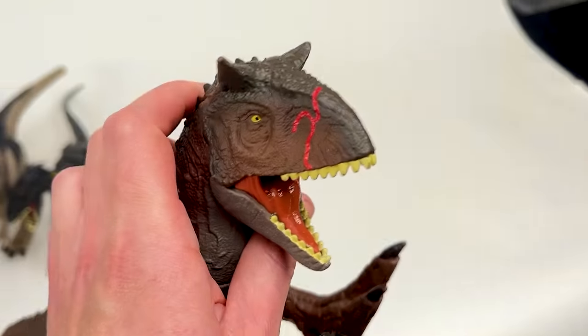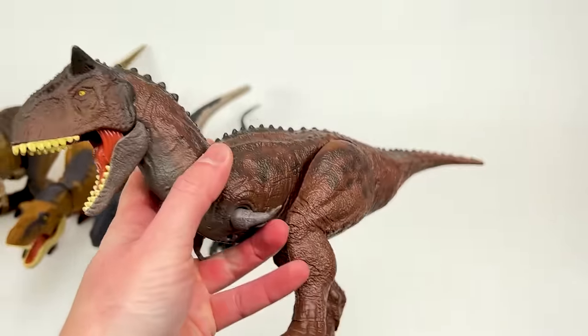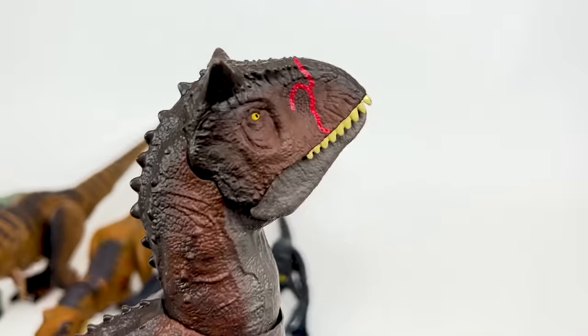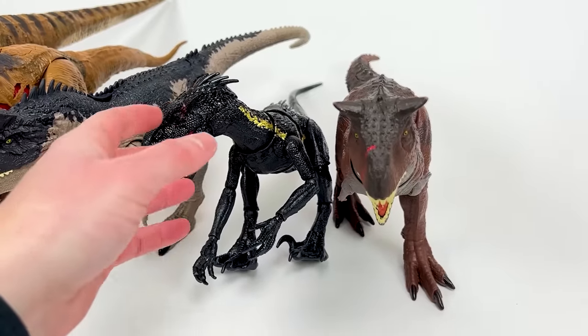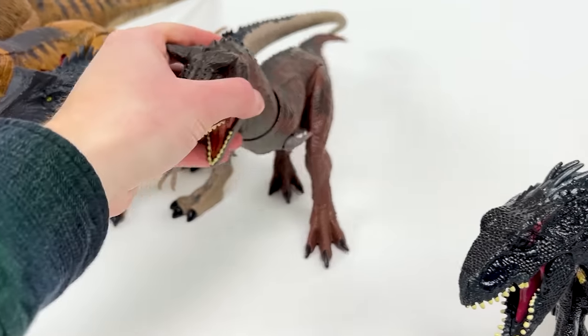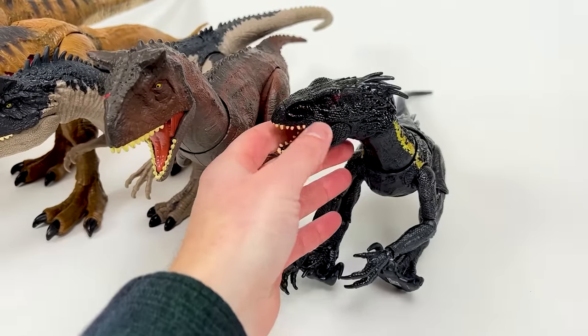I think this Carnotaurus might be the next largest size. It's got some battle damage on its nose and it is the darker brown version of the Carnotaurus. It has the action button on its tail to activate the jaw as well. I think it might be larger than the Endoraptor, so let's go ahead and have them switch places.